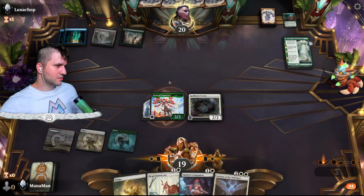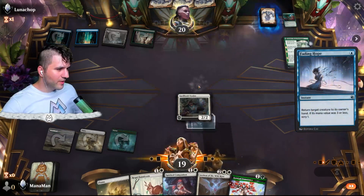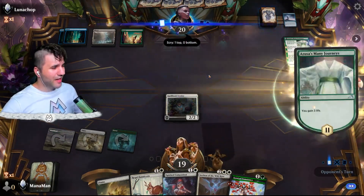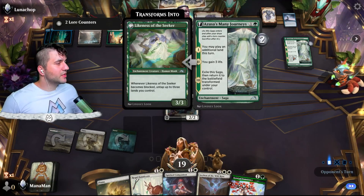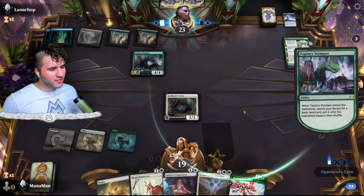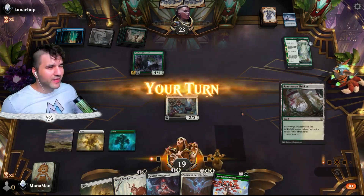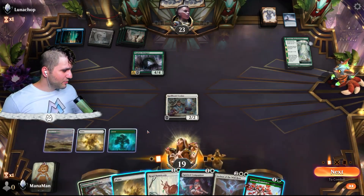Kami of Transience, doing work — they're gonna go ahead and bounce me. Fading Hope — that used to be the most played card on the planet, and now it's just really not. But here's back to Azusa's many ways. Anytime you have those additional land cards, I feel like most of the time I don't have an additional land to play. I'm not too enthused by it.